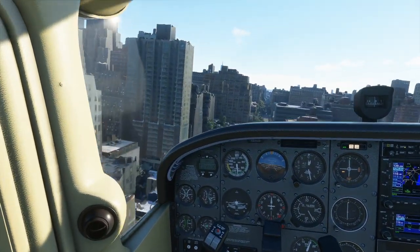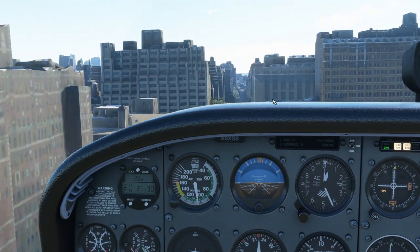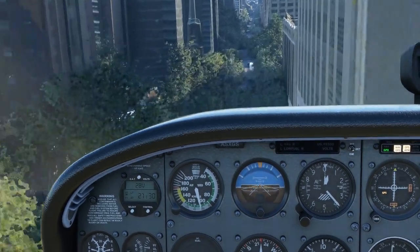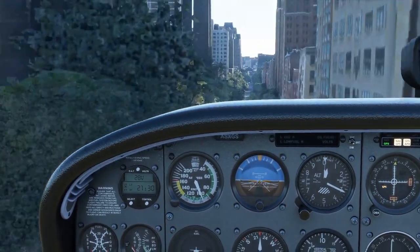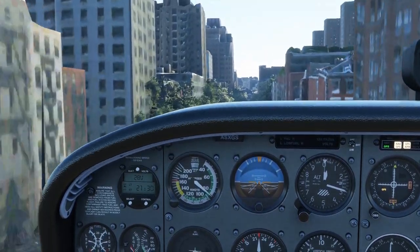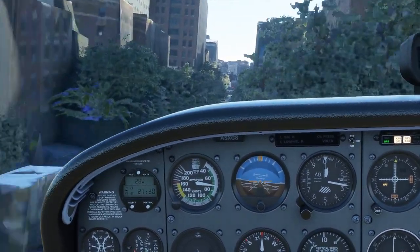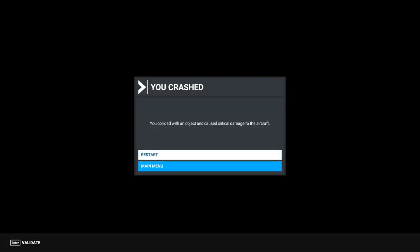This wasn't as dramatic a road as my first attempt — those tall buildings were really tall. This is a little bit more comfortable, but it's still a tighter road than before. The trees, I don't think, are collidable, and I don't think the AI traffic is collidable either. Trying my best here — I'm not really going down very fast, but nope. It says I collided with an object and damaged the aircraft. I don't know what object that was, but there you have it.